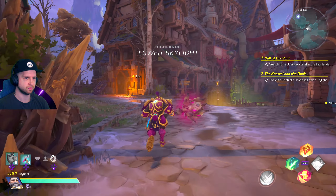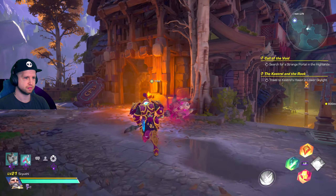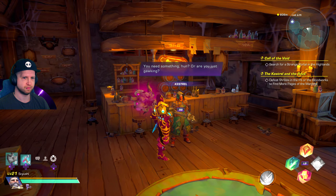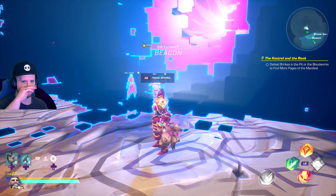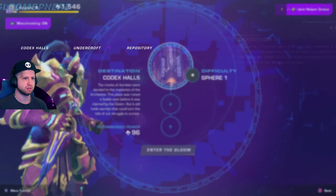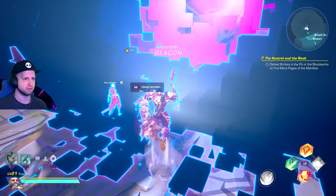The second part of the quest wants you to go to Kestrel's Haven in Lower Skyland, which is going to be the bar area down here. You've done it before because the main quest has led you here many times. Then Kestrel wants you to defeat Shrikes in the Pit or Bloodworks to find more pages of the Manifest.